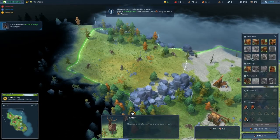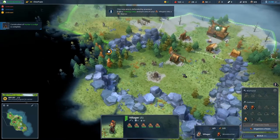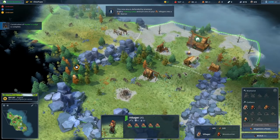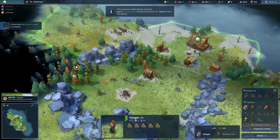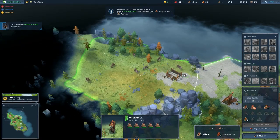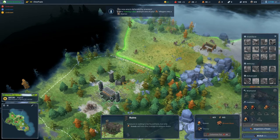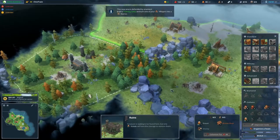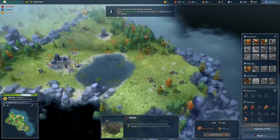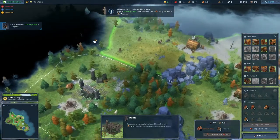Hunter's lodge is complete — let's get a training camp in here and get it built. Let's fully equip this one. These guys could be foraging for food but I think they'll make more food doing this. I want to put in the mine — takes 50 wood. This is being built over here and we need one more house next. I'm gonna run over here — treasure is waiting to be found here, but only scouts will have the courage to venture there. Not our brave warriors or anyone else — it requires an Indiana Jones to pull those off.